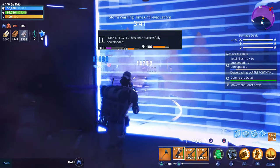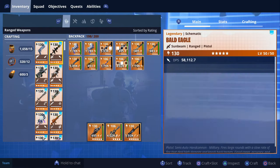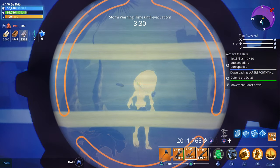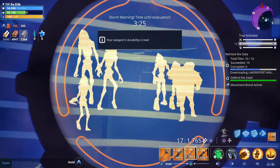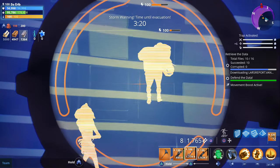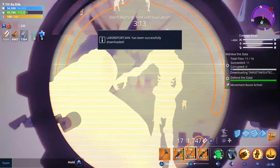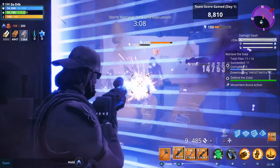A really good weapon to use if you're trying to see through the storm is the Neon Sniper Rifle — if you have one, I'll go ahead and show you what it looks like real quick. It sort of highlights the enemies, and that makes it a lot easier. As you can see, we can see all of these heads through the wall as well as through the storm. So this is a good weapon to use for this new beta storm mission. Let's go ahead and switch back to the Rat King.